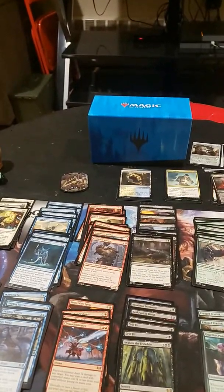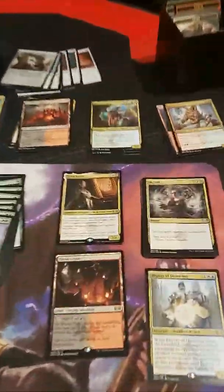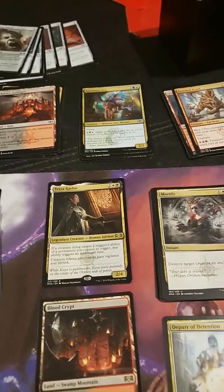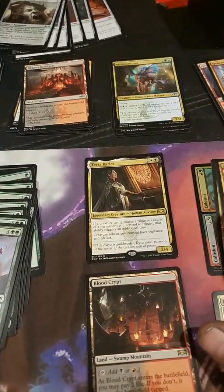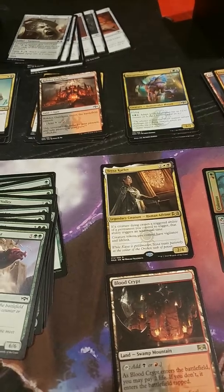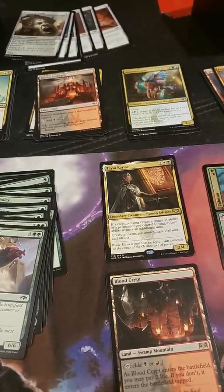First off, I'm going to go with my favorite guild, which is Orzhov. I pulled the Teysa, a couple Mortifies, and I also pulled two Rhythm of the Wilds. I got that Foil for the Gruul. Two Rhythm of the Wilds.